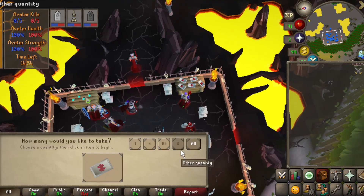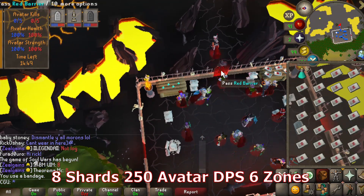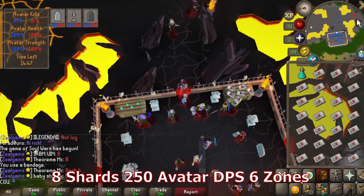There are many ways to get Max Zeal, but I recommend to shoot for the combo below, which is 8 shards, 250 avatar DPS, and 6 zone captures.